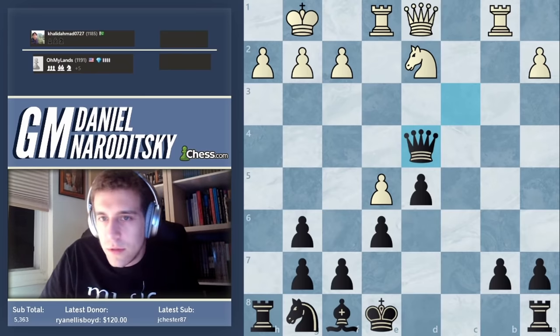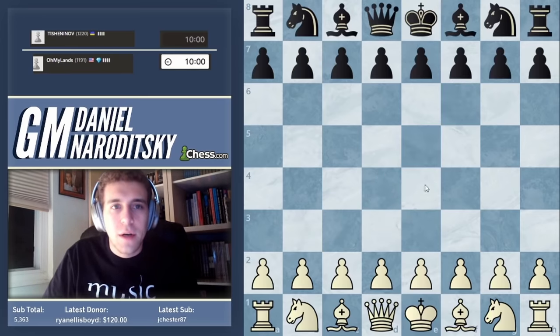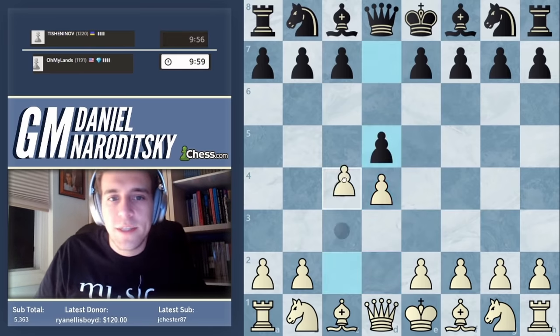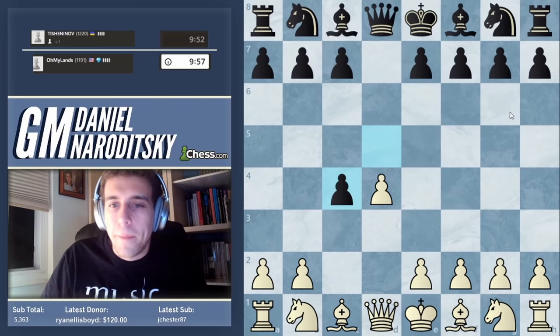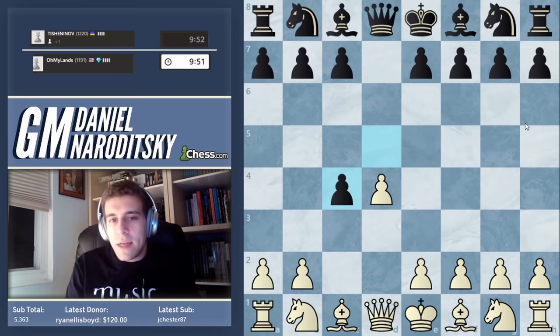Let's snag one more speedrun game. Normally I play aggressively with white, but we've gotten a lot of questions about the Queen's Gambit, so that's exactly what I'm going to play. The Queen's Gambit is not a passive opening. This is the Queen's Gambit Accepted.